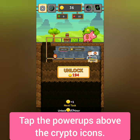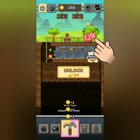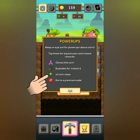If you miss the power-ups and they all go to the piggy bank, you won't be able to use their potential. Their descriptions are in the settings. The pink power-up will clone the crypto icon. The bomb power-up will explode to give you instant coins. The green arrow power-up will double the value of the coin.